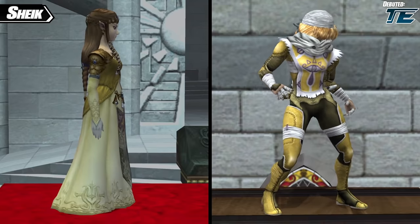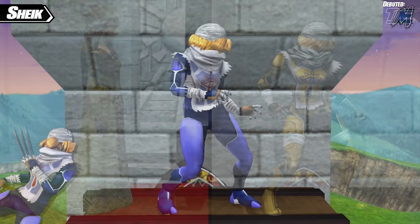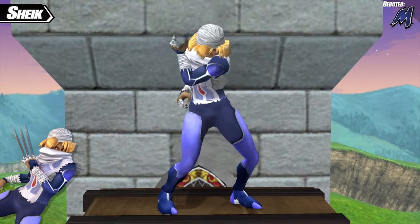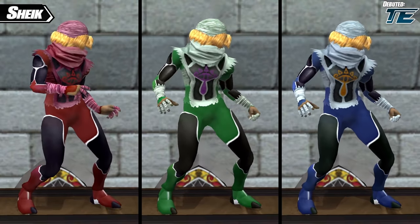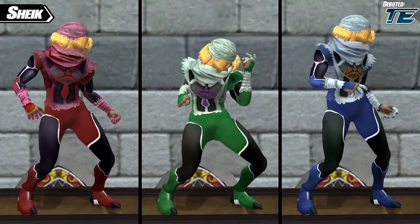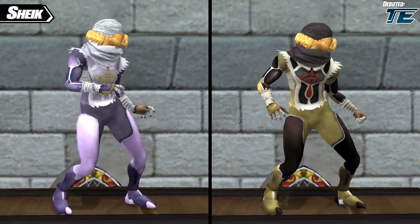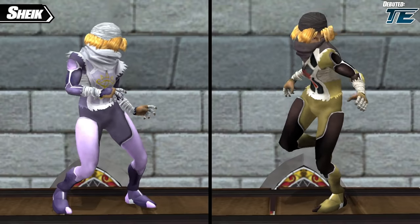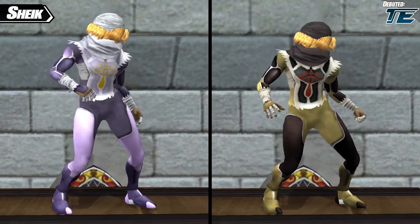The trend continues with a Golden Twilight Princess Sheik that matches up with the Golden Zelda. Sheik's full alternate costume also turns her into her appearance from Ocarina of Time — used in Melee as well. There are red, green, and blue recolors to fully cement team colors for this costume, and the final two colors simply match up with Zelda's corresponding costumes. The lavender one is also from Melee but exists without a reference, and the golden color also just matches with Zelda.